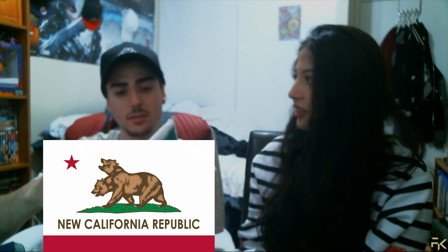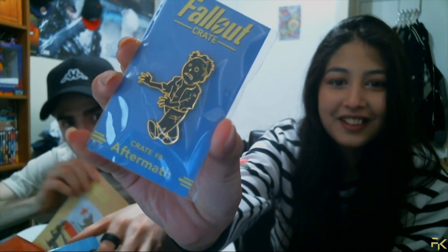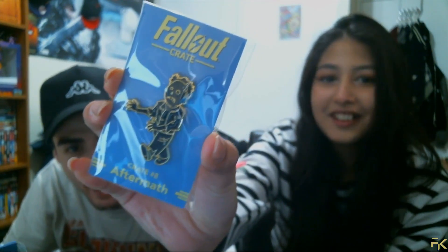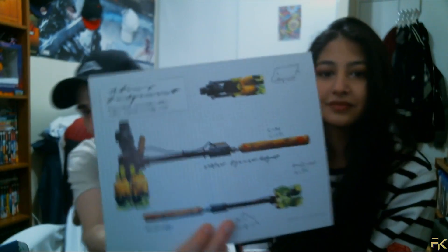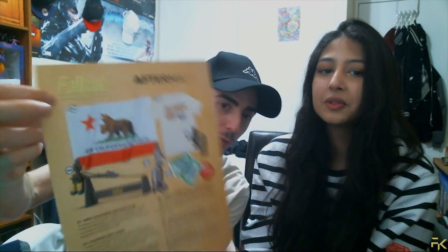I'm not going to open this — you guys know what it is, it's the NCR flag, the New California Republic flag. Pretty cool. The last thing is a pin — it's the Ghoulish perk pin. And we have a piece of artwork of Adam's Judgment.